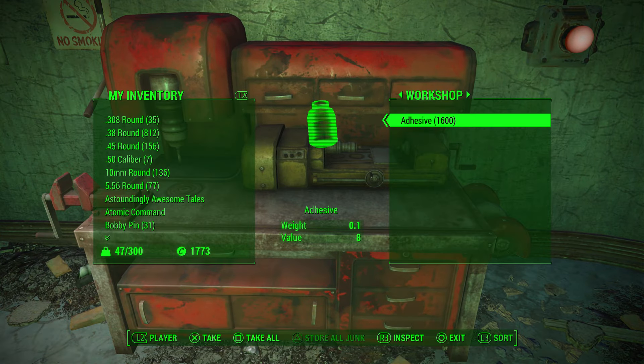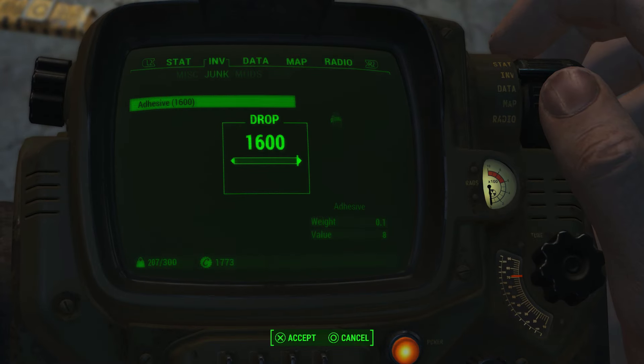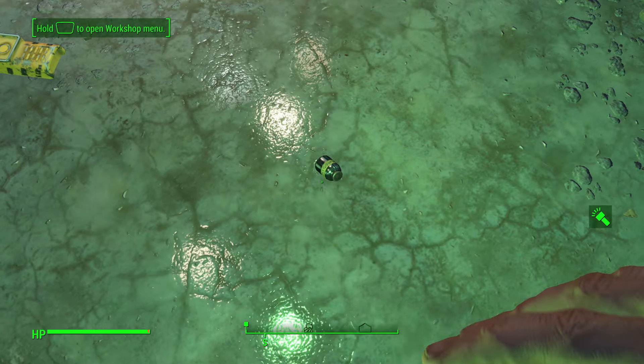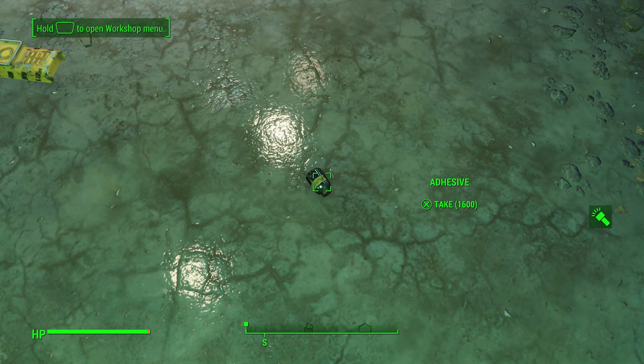The game thinks we both scrapped and stored our stack of adhesive, so now we have 1600. We can go ahead and pull all that out — it will be in two separate stacks. To fix that and turn it to one, just pick them back up, drop it again, and there you go. From here you just repeat what I already showed you as much as you want.